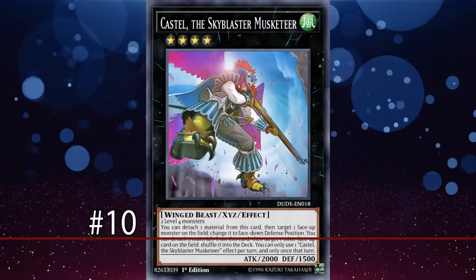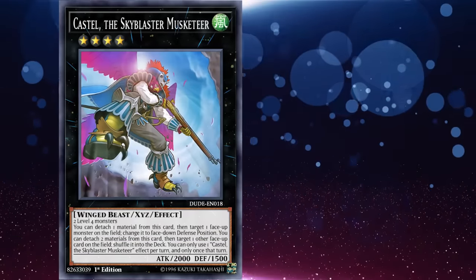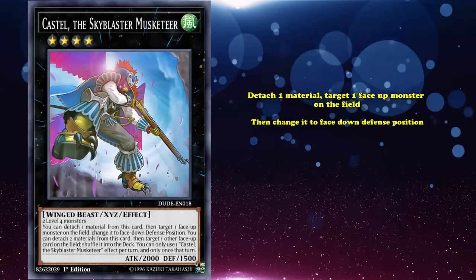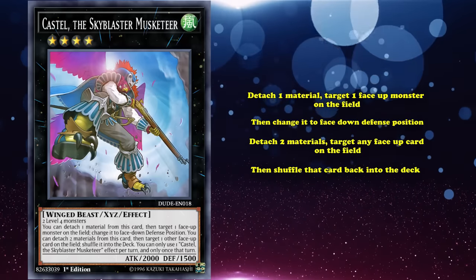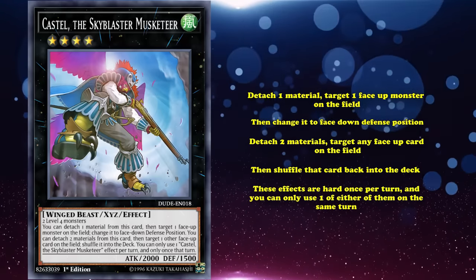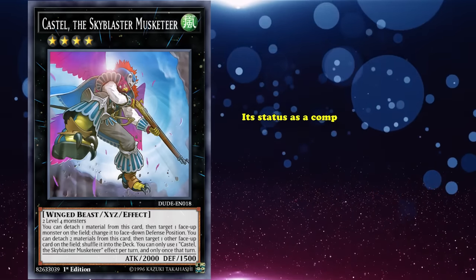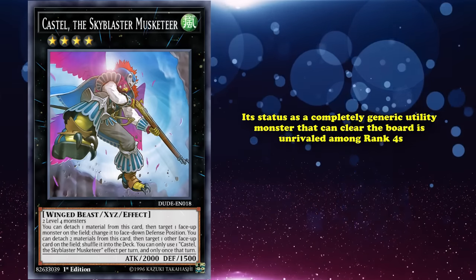At number 10, we have Castel, the Skyblaster Musketeer. This Wind Beast monster with 2000 attack has two abilities. The first is you can detach one material to target one face-up monster on the field and change it to face-down defense position. Its second effect is to detach two materials, target any face-up card on the field, and shuffle that card back into the deck. These effects are hard once per turn, and you can only use one of either on the same turn. Castel is one of the most important extra deck monsters ever, as a completely generic utility monster that can clear the board.